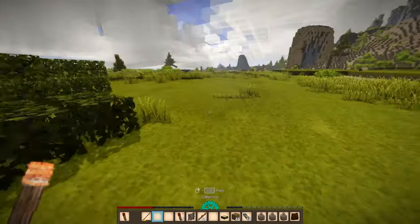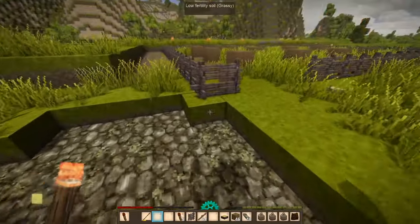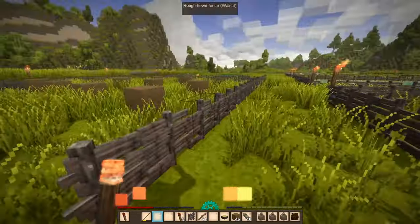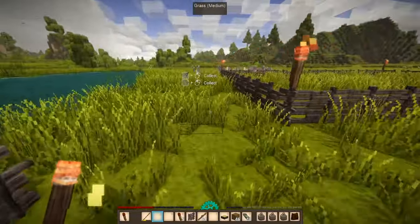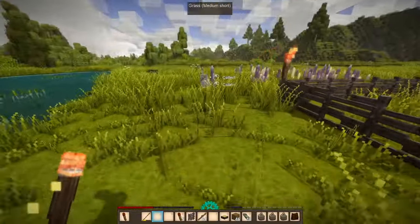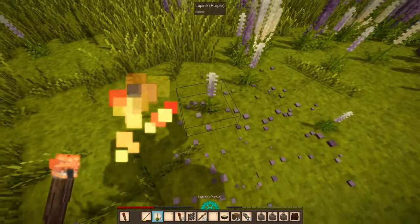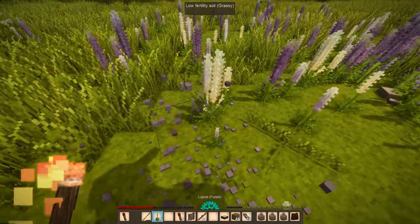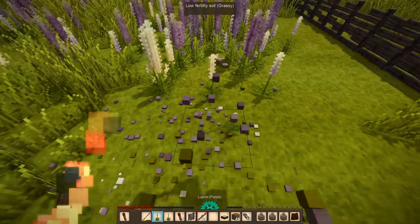Damn, I lost a lot of cattail roots. That's what I get for playing with fire. We do need to collect more of these flowers so we can set up that area. Oh, we got some white lupines here.